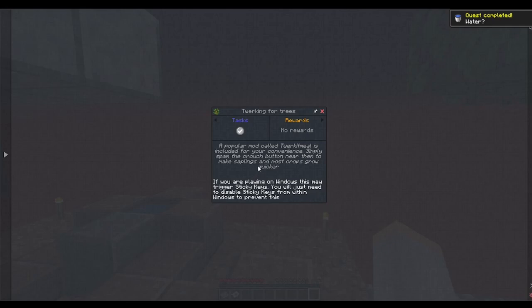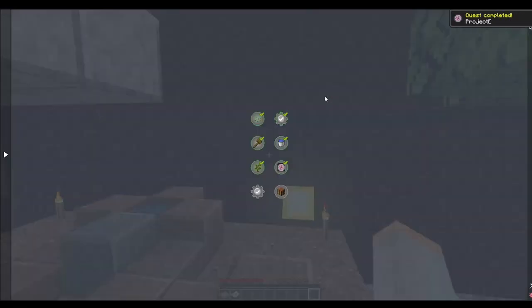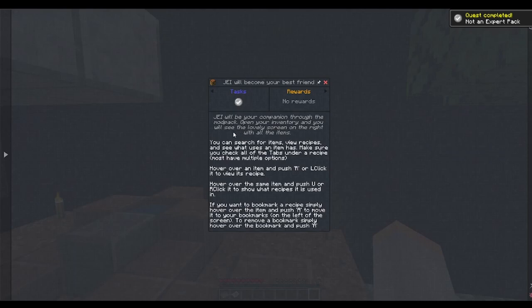Depending on Windows, this may trigger sticky keys — we already have that turned off. We've included Project E in the pack to make things easier. Be aware that EMC values have been modified or removed on a lot of blocks — most everything from tier three and dimensional resource have had their EMCs removed. This is not an expert pack, there are some recipe changes, and you can search for items and view recipes in JEI.